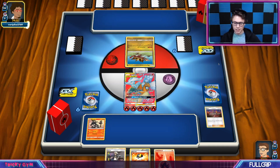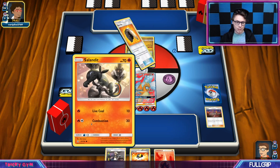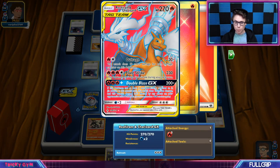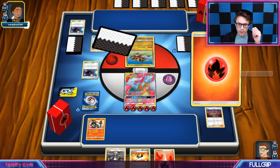Turn two Flare Strike plus Guzma for 230 damage. The Choice Band could have been a potential Guzma turn two for 260. If I decided not to put the Salandit down, I could have just gone for a turn two Guzma for a potential 300 with Double Blaze GX. So we've got a lot going on here.